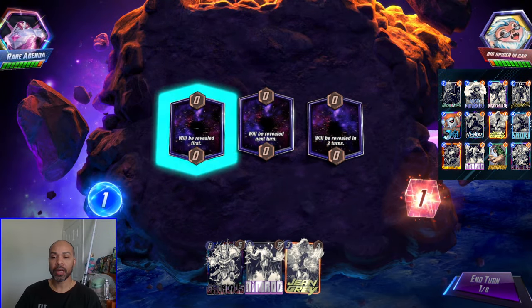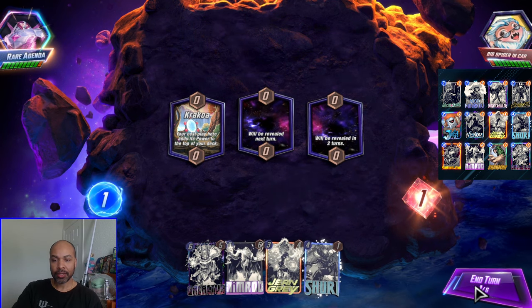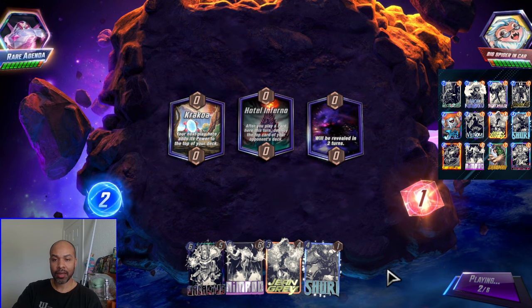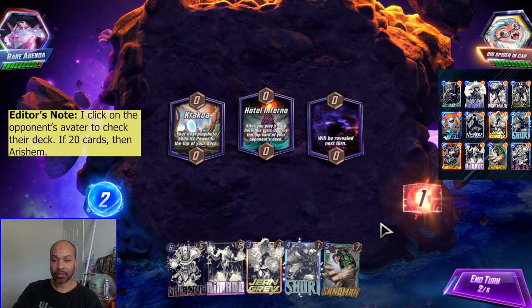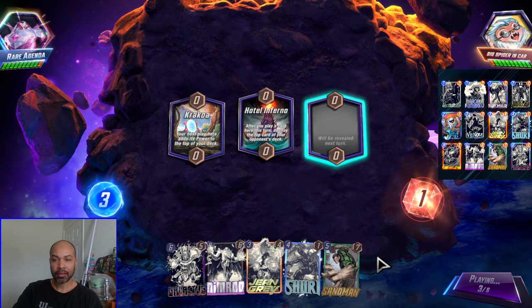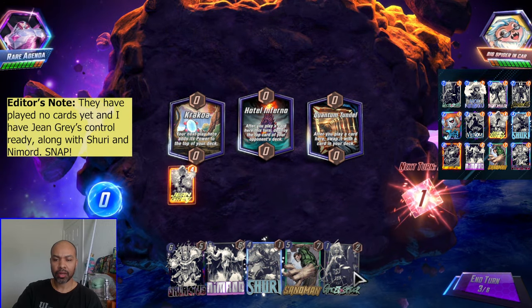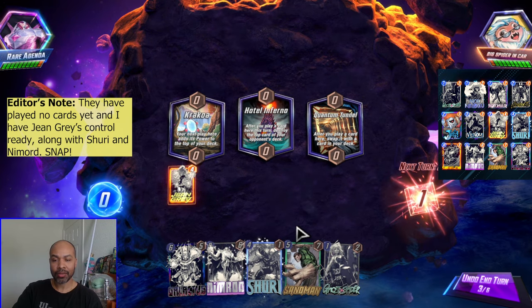First up we have Big Spider. I actually have a very good line with Jean Grey, Shuri, Nimrod, and Galactus. We are up against an Arishem player, and I also have Sandman. I can snap into this. I will play Jean Grey onto Krakoa. I would have loved to have an early game card, which I just do not. Now I actually won't be able to roll.